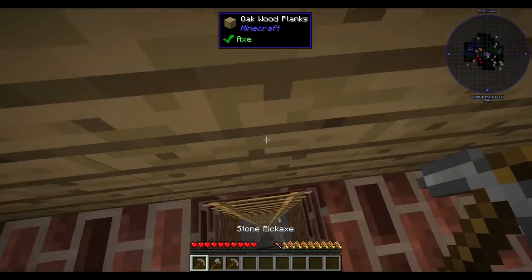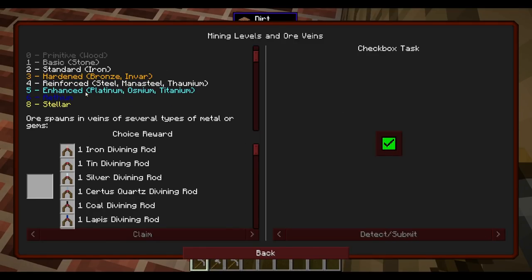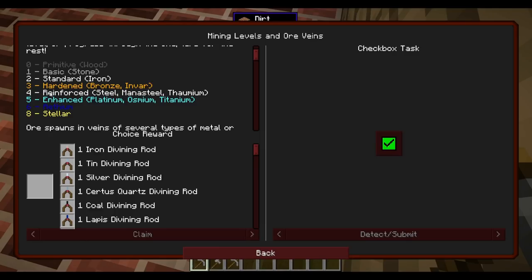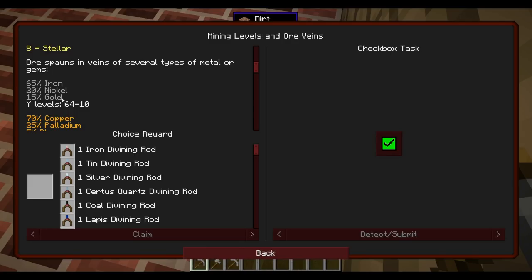Thankfully our base comes with a built-in mine shaft down here, but I've noticed resources are slightly different in this pack. Let's complete the quest. There's a bunch of different mining levels - similar to regular mining levels, at least up to a point. There's also large veins. My goal is to find an iron vein which spawns anywhere between levels 60 and 10.